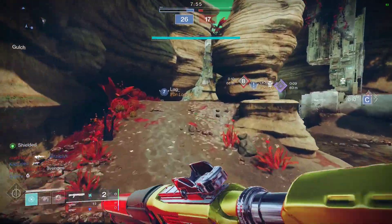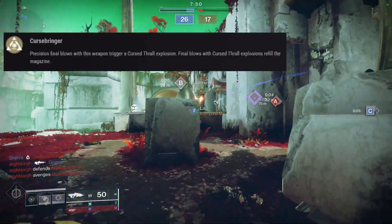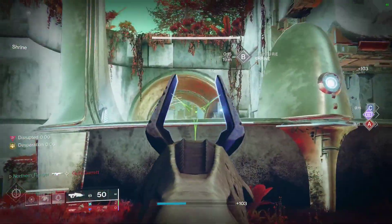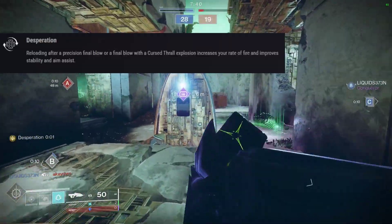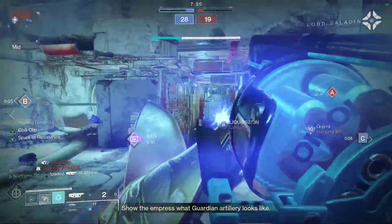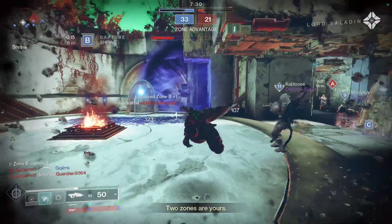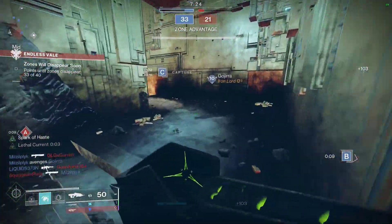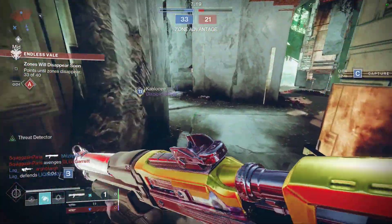But Necrochasm is very fun and it does offer some utility. Necro's exotic perks are Cursebringer — Precision Final Blows trigger a Curse Thrall Explosion, and kills from the explosion refill the magazine — and Desperation, which is essentially just Desperado. Get a Precision Final Blow or a kill with the explosion, and it will proc Desperation, which will drastically increase your fire rate as well as your aim assist. Outside of that, you have Arrowhead Break, Ricochet Rounds, and Hand Laid Stock. Necro does also have a Catalyst, but it only adds Outlaw, so you can pretty well ignore this, as it already has a very good reload speed at base.